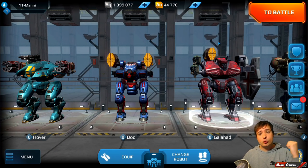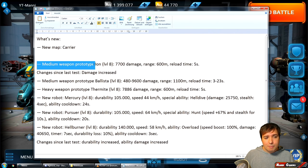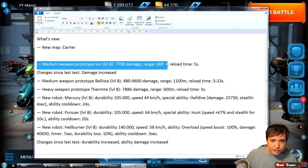What's up friends of the good mood, this is Money and welcome to the 3.7 test server this weekend, ladies and gentlemen, which goes in two phases and we have a lot of new stuff to show you. First we have a new map called Carrier — we already know this from a while ago on this big ship. Then we have a new weapon called Iron coming in at level 8, 7,700 damage, 600 meters range.